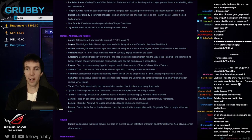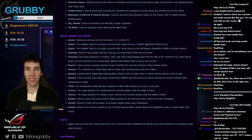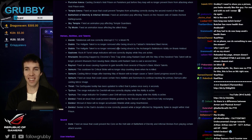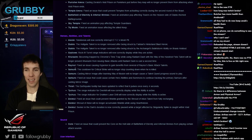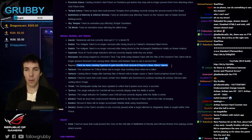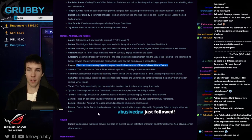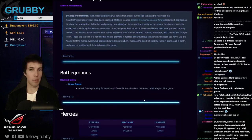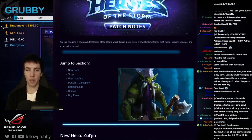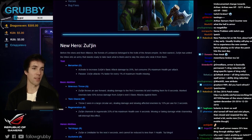Bug fix: Hellgate talent no longer gets removed after being struck by Falstad's Hinterland Blast. Auriel can now interrupt Moshpit with Telekinesis. The Raynor Hyperion fix is very important. That's pretty much the patch notes for January 4th — the most exciting thing of course is Zul'jin's arrival.